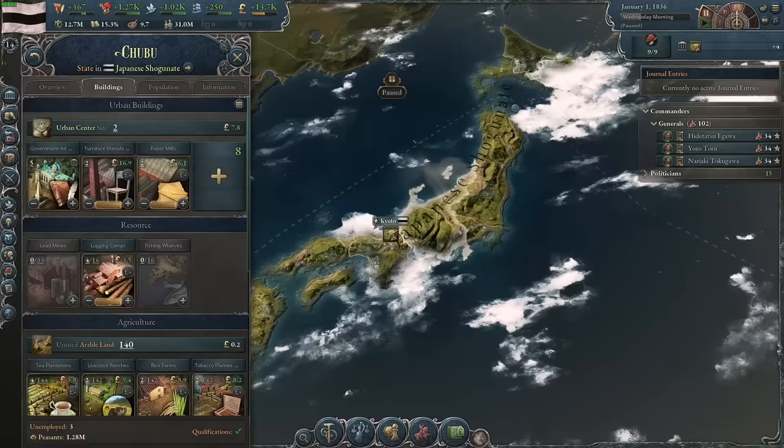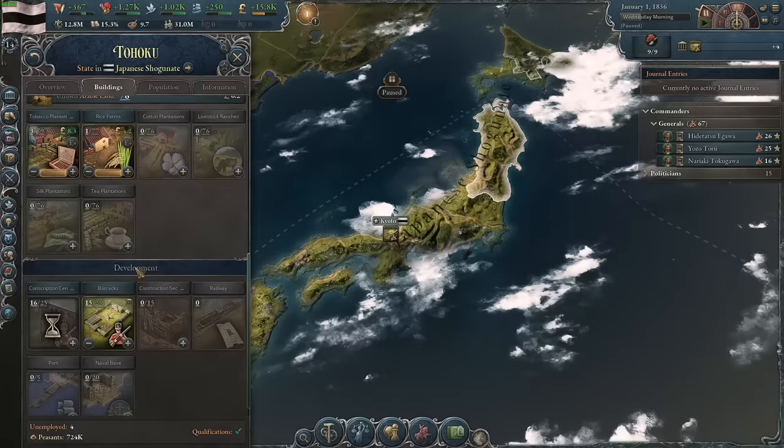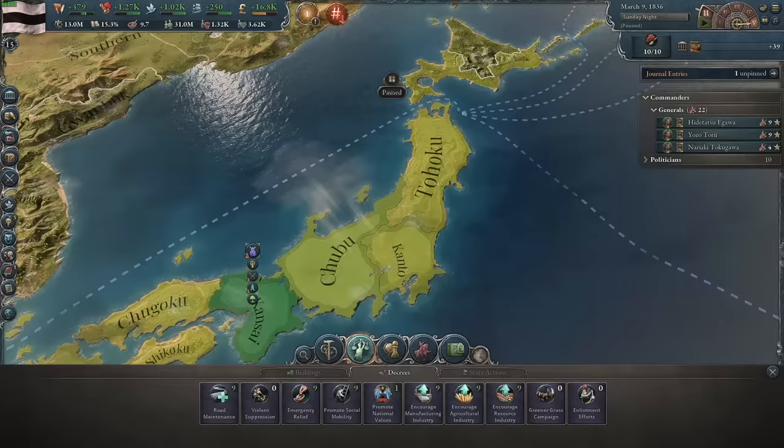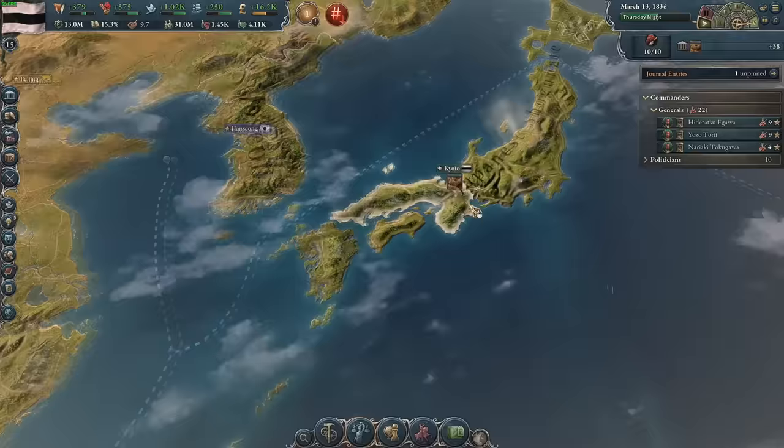I'm going to destroy every barracks that's not in the capital, because I fully intend to stoke the flames of civil war, which is a great way to fix the shogunate. In theory this will open the country up to dangers of a European invasion, but luckily the AI is too passive to ever really attack me unless I stay vulnerable for many years. One major advantage of the shogunate and its Sakoku law is the massive authority you'll have. I'm going to use it to put road maintenance in every state, which will let me build faster and increase infrastructure, while adding other decrees as I see fit.